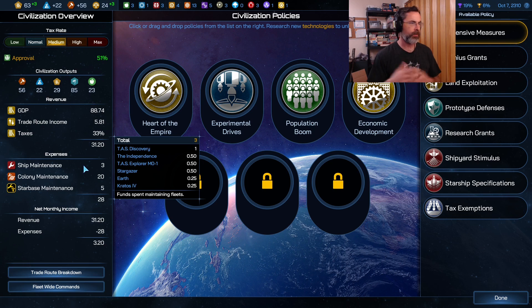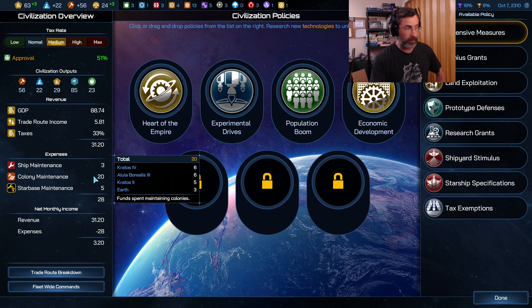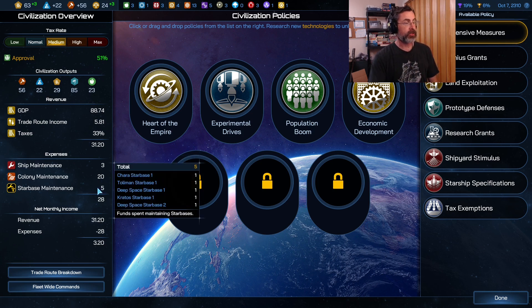You can have a pretty large fleet before ship maintenance gets crazy expensive. Right now we have six ships costing only three maintenance. The big chunks come from colony maintenance, broken down by planet, which comes down to building improvements. Then there's starbase maintenance — early on starbases aren't developed, but as the game progresses you can put 20 modules on one starbase. An individual starbase can cost a huge amount, and maintenance expenses can grow into the hundreds of credits easily.